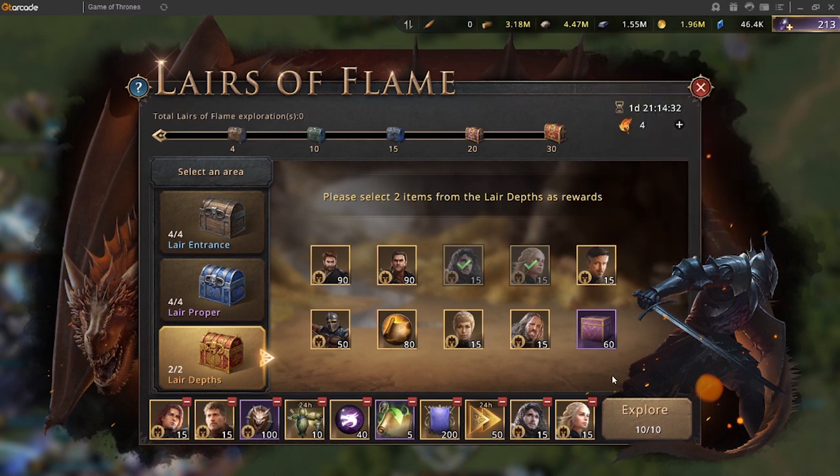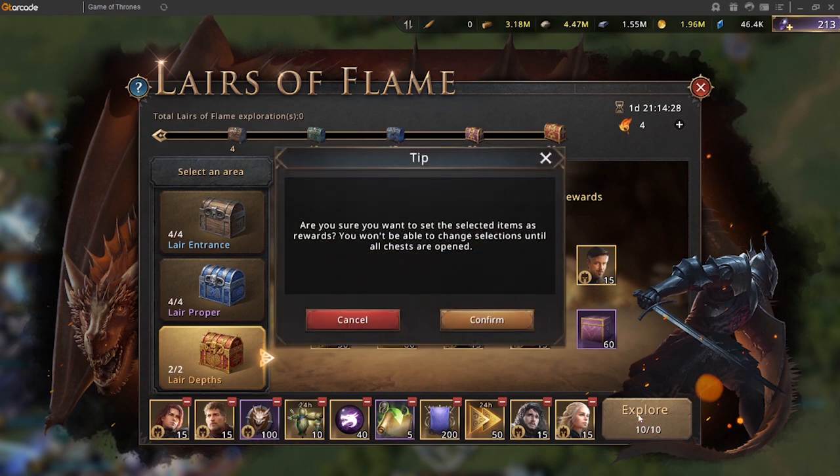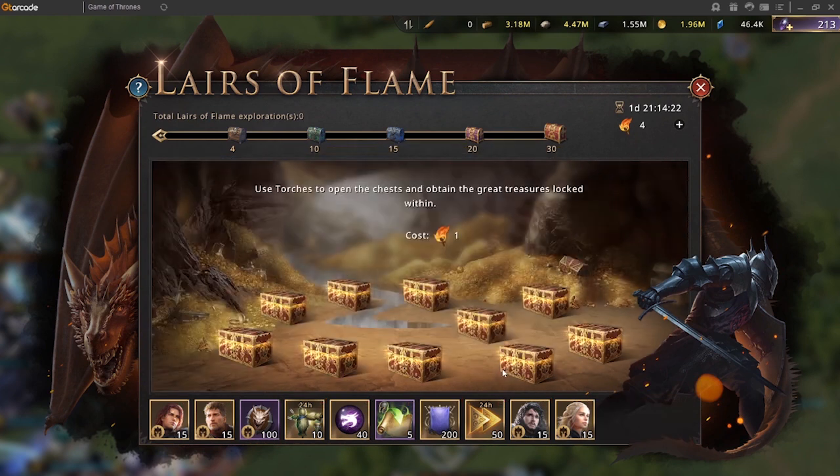After completing and selecting items, be sure you have enough torches so you'd be able to open chests. The cost of opening a chest increases as you open up more chests. Currently we have four torches, which means we can open one chest.